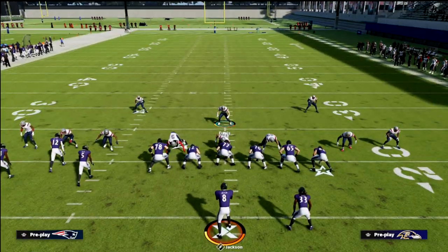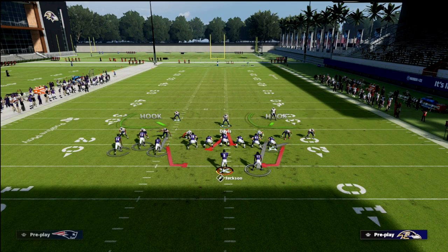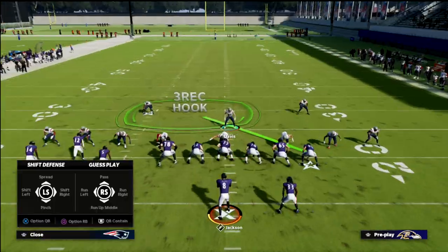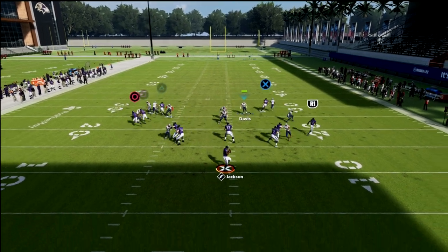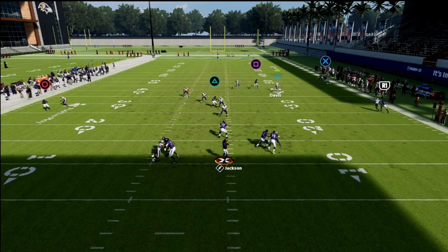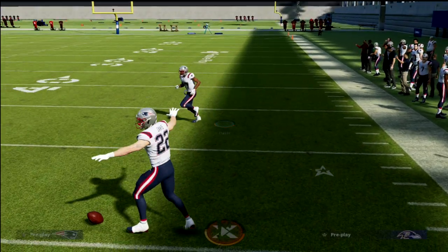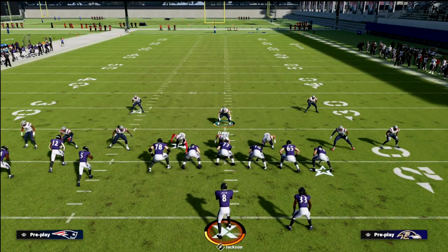If you want to do this for man coverage, same thing — vert hook, have a bluff blitz assignment, maybe a spy. If they run a five-out concept, you've got man coverage across the board with great underneath middle coverages passing off, and you're just taking whichever crosser gets open. That's another way to contain.